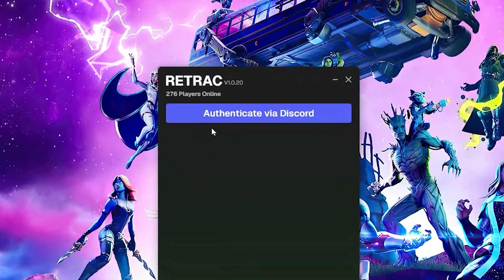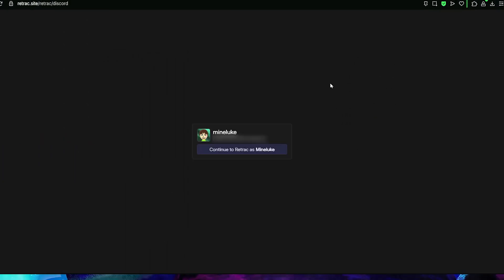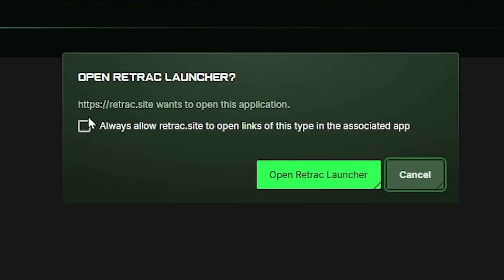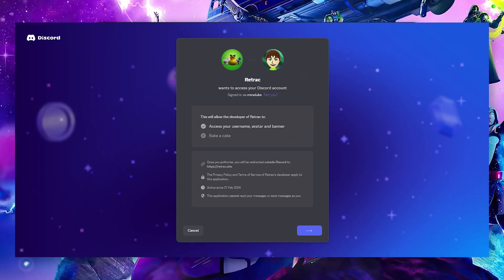Once the launcher opens it will ask to authenticate via Discord. You'll click on this and you should be taken to a page that says continue to Retrack as your Discord profile, and then it will say open Retrack launcher — click on that. You can also toggle it so every time you log in you don't need to press this every time. Click on open Retrack launcher and you should be logged in. You may get a pop-up — just click on authorize and it will log into your Discord account.